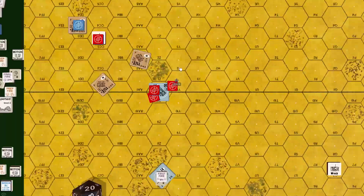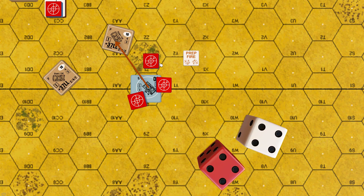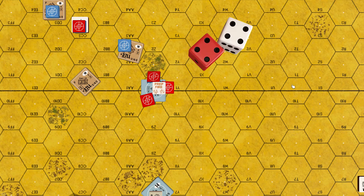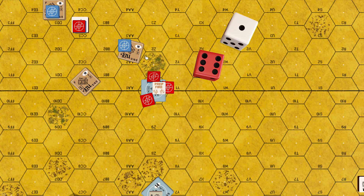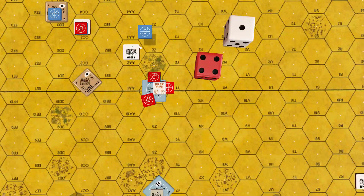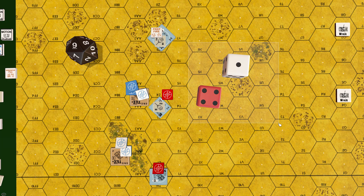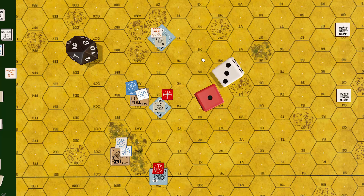Panzer at 27Z0 attacks Stuart at 27R2, 1 hex away: to-hit 10, plus 1 buttoned up, minus 1 point blank at 2 hexes. Roll: 7 — Stuart hit in hull, Panzer loses rate of fire. Roll for effect: 5 — Stuart destroyed. Jim forgets to roll for British crew survival. Panzer 4E fires on Stuart at 28R4 from 3 hexes: to-hit 10, plus 1 buttoned up, minus 2 acquisition. Roll: 4 minus 1 = 3 — Stuart hit in hull side.